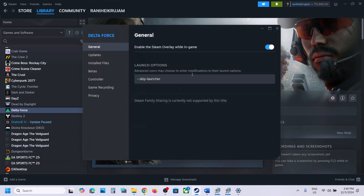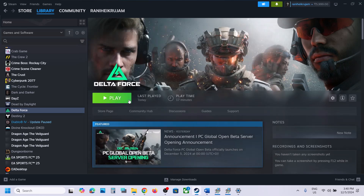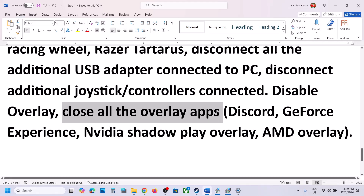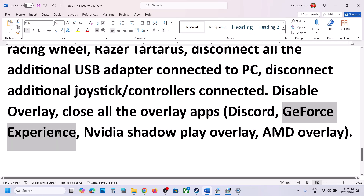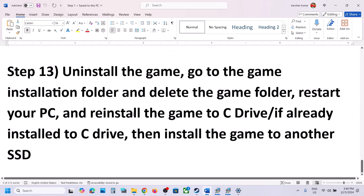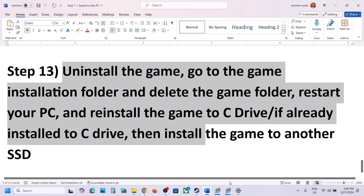Disable overlays: in Steam, right-click the game, select Properties, go to the General tab, and turn off 'Enable the Steam overlay while in game'. Also close all other overlay applications — for example, go to Discord settings and turn off overlay, and go to GeForce Experience settings and turn off in-game overlay. Then launch the game.